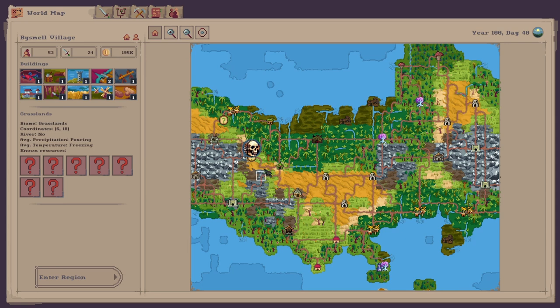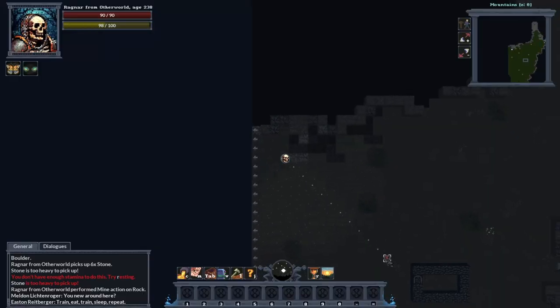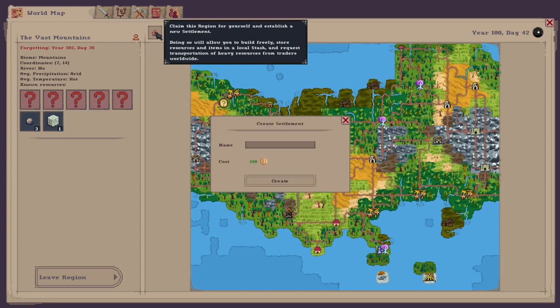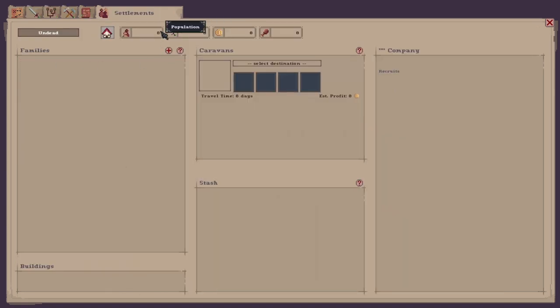It won't show up until you've claimed it — it will have a house symbol once you've actually claimed it. Let's enter the region again. On the world map, click this button to claim the region yourself and establish a new settlement. You can call it whatever you want — I am an undead, so we will call it 'Undead.' The cost is 100 gold. Once created, the settlement tab tells you what buildings you've got, the stash showing how many resources are in the village, and different caravans you can set up for trading with other villages.